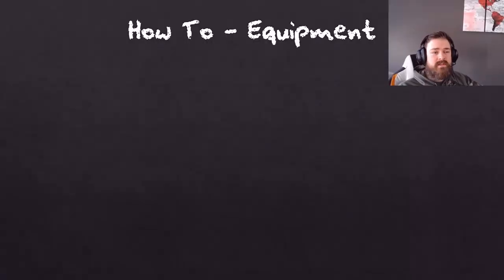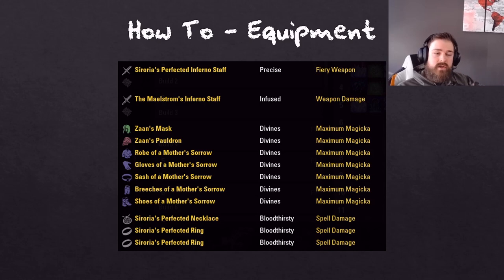This topic is going to be short and sweet — it's basically the equipment I use. If you watch the parses, you can already see the equipment used at the end of the parse. The setup is: Sororia front bar, Mother Sorrow on the body, Zaun on the head and shoulders, and Maelstrom Inferno Staff on the back bar. You do want Sororia on the front bar, not Mother Sorrow, because the Sororia damage spell power circle does carry over while you're on your back bar — however, Mother Sorrow's bonus does not. Bloodthirsty is the best trait option.